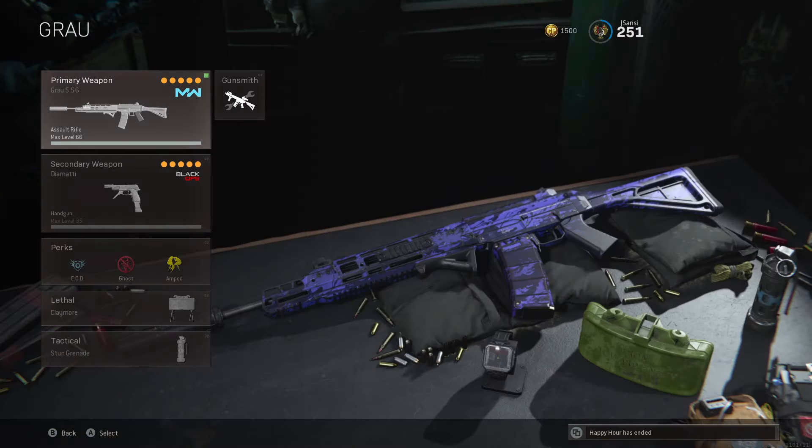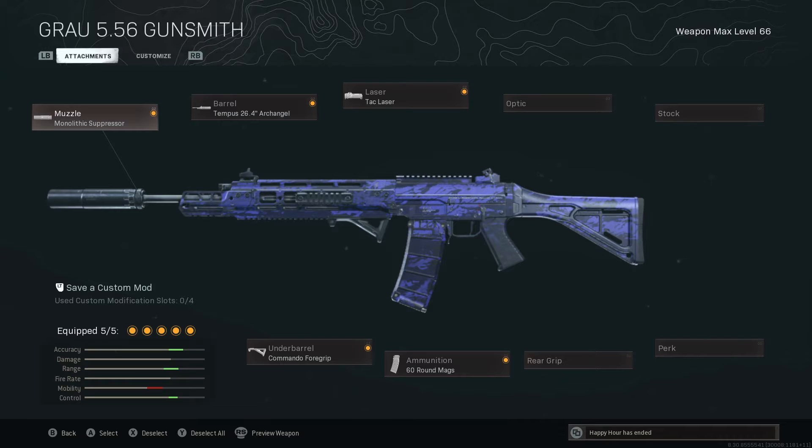Now let's get straight to what y'all came for — the Growl. I'm rocking the monolithic suppressor, the Tempest 26.4 inch barrel, the tac laser, the commando foregrip, and the 60 round mags. As you can see in the bottom left of the screen, my accuracy, range, and control are all boosted a lot, and that's really what I care about when I'm looking for a weapon.